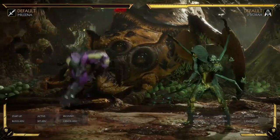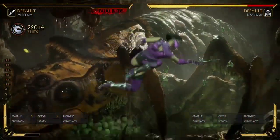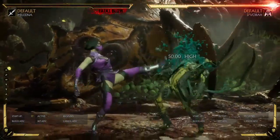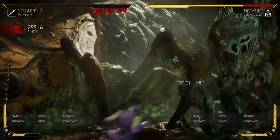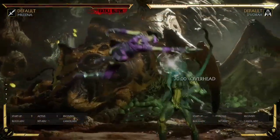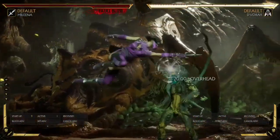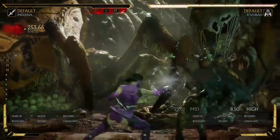That's basically her basic combos. If you find that combo a bit difficult, you can do maybe a jump two and into the rest of the extension, and that makes it a bit easier. That does get similar damage, just a little bit less. You can also get a jump one if you're finding that just too difficult.